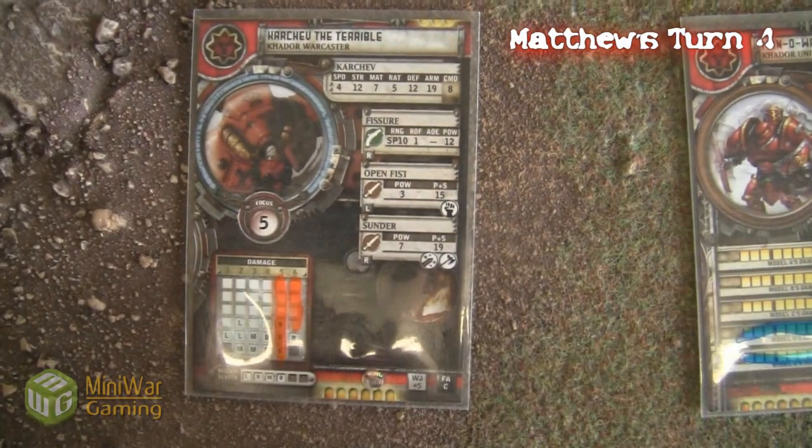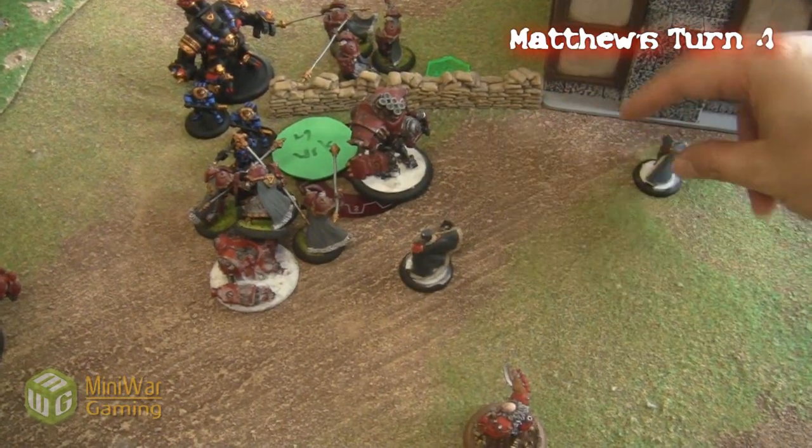So he's just not having any luck. I'm doing really well with my dice and he just can't seem to do very well with his. The Greylords move up but don't really do anything because there's not much for them to do this turn.